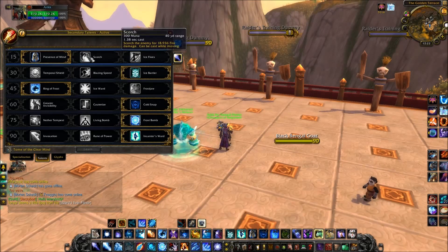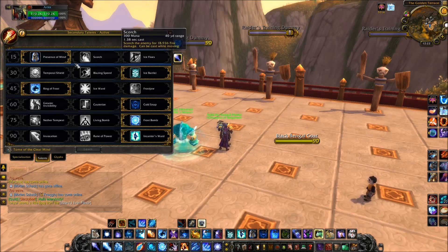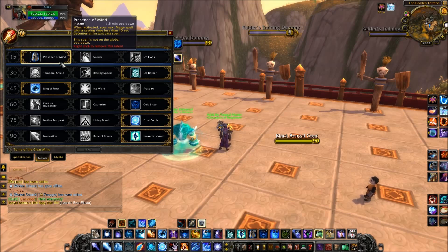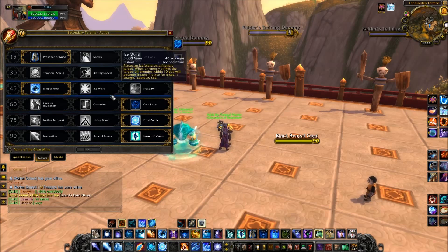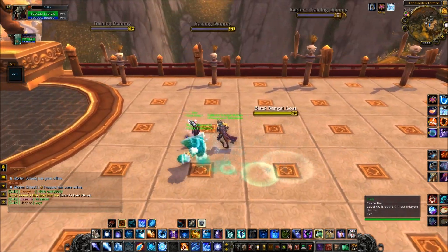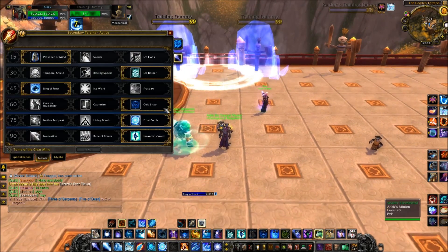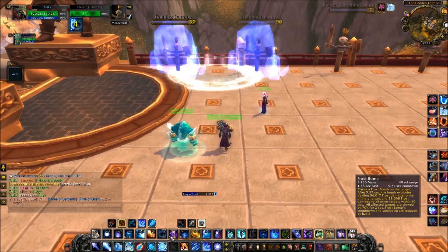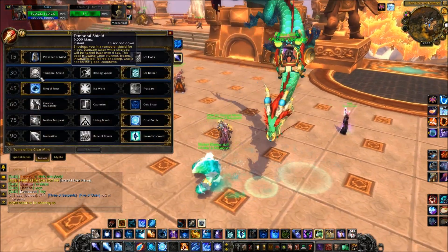Let's start out with tier one. We got Presence of Mind, Ice Flows — Ice Flows is not that good because it only lets you cast while running for two spells. I took Presence of Mind because it makes one of your casts instant. If you have a spell with a cast time less than 10 seconds it becomes instant cast, like Ring of Frost, which can freeze up to 10 targets. It also makes Frost Bomb and Frostfire Fireball instant.